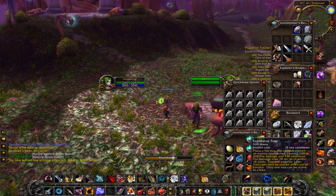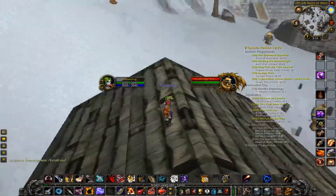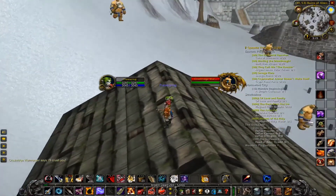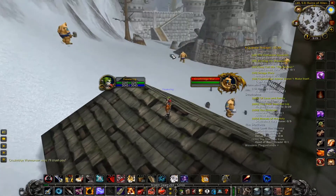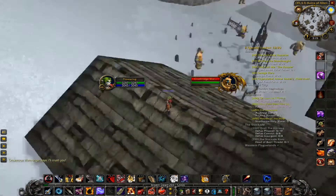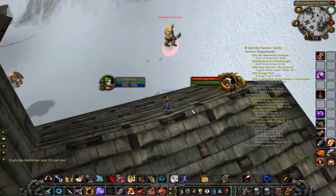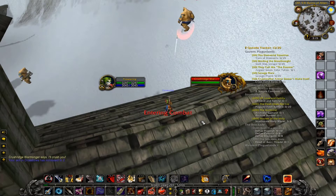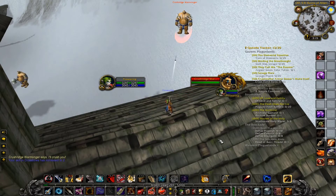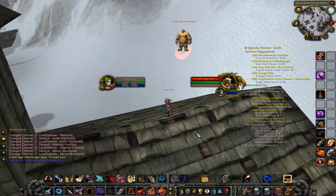I came to Alterac Mountains and used my mount to jump on top of a roof so that when I attack a monster it should be evading constantly — but if they evade I don't get skill points. That sucks.